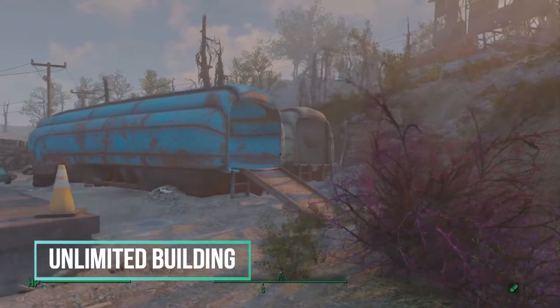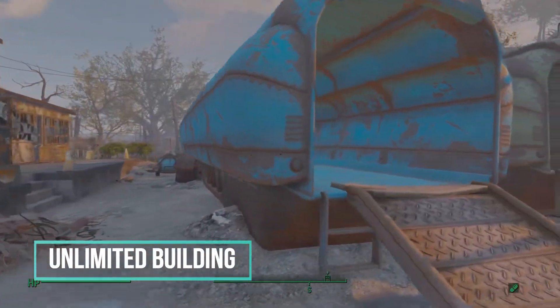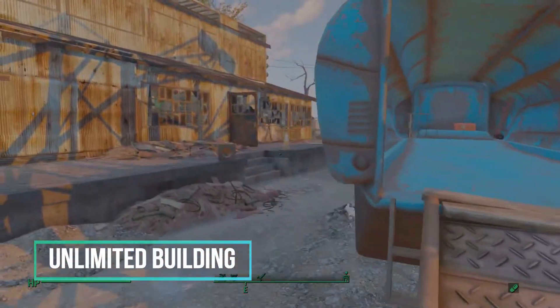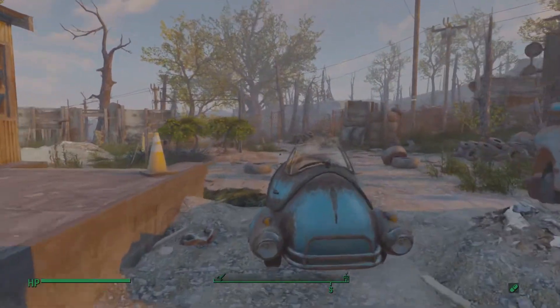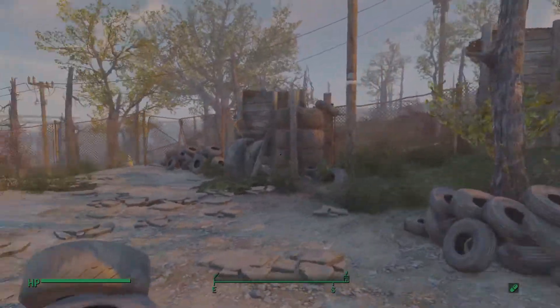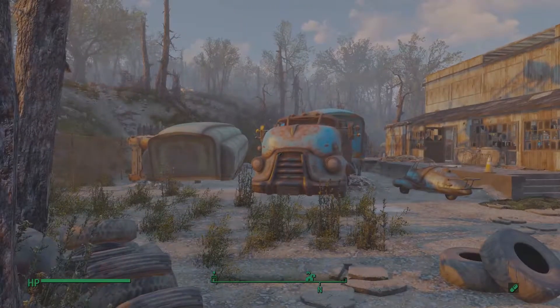Unlimited Building is a mod that does exactly what it sounds like — it increases the build limit to basically an almost unlimited amount. Unfortunately this mod isn't available on the Nexus or Bethesda.net anymore and I'm not sure what happened with it, but there are a ton of other mods that do something similar. Without this mod I'd never be able to place as many items as I do in my settlements.